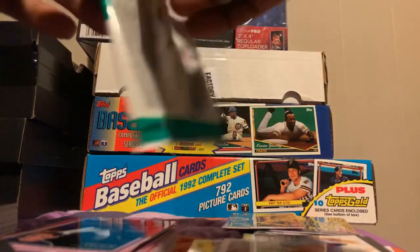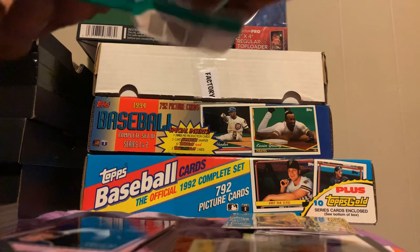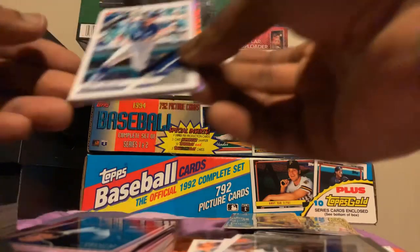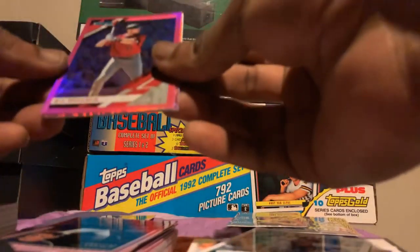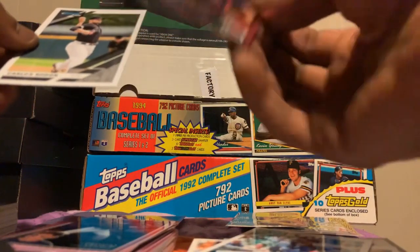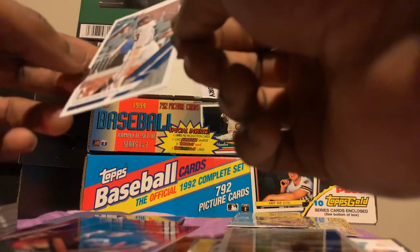Last pack — nothing too crazy came out of here. JT Realmuto, Joey Gallo, Felix Hernandez, Walker Buehler, AJ Pollock, Max Fried American Pride, Carlos Rondon.